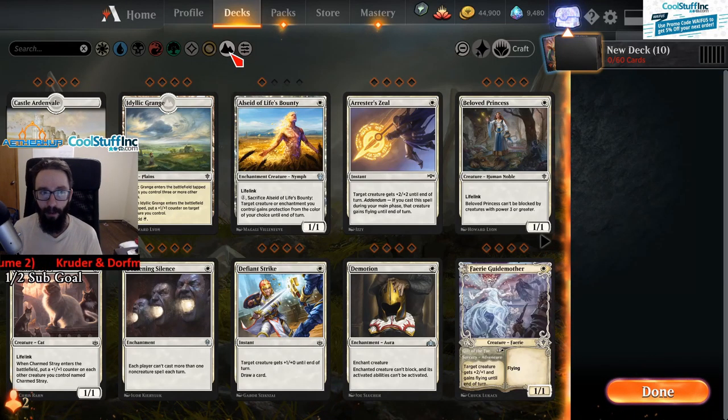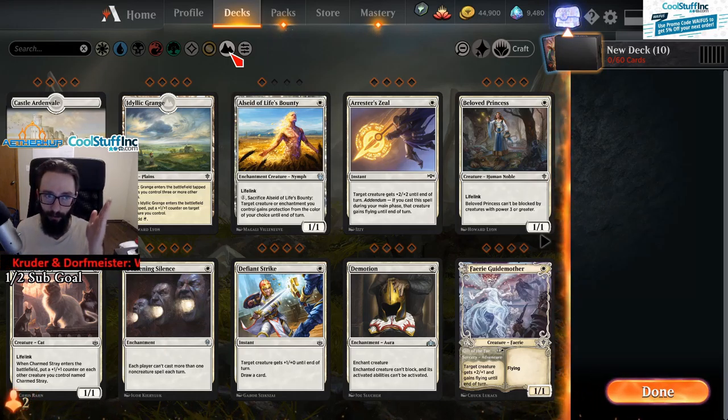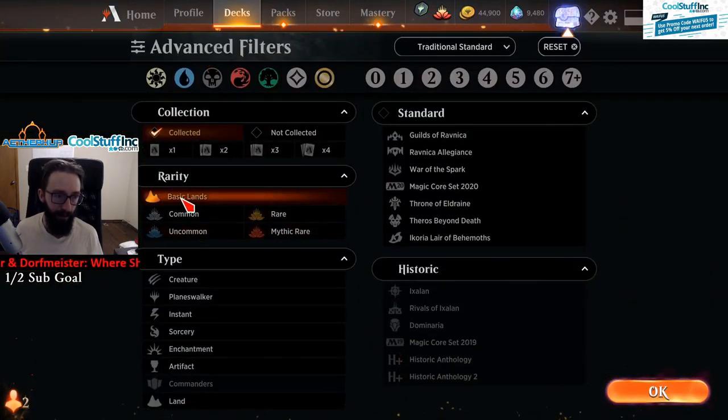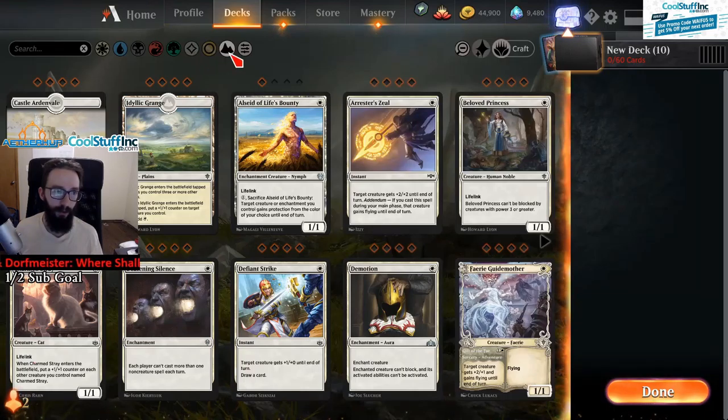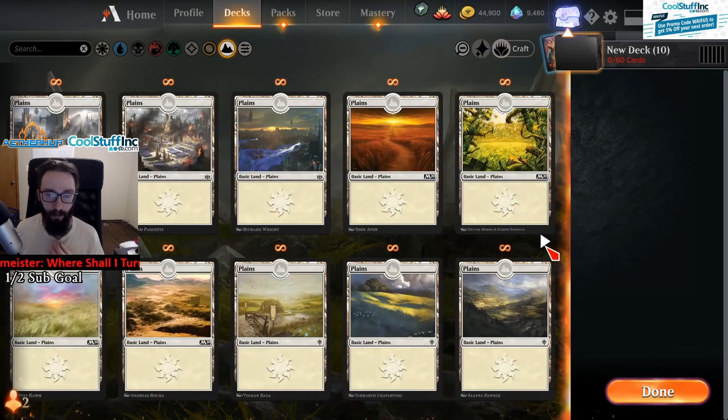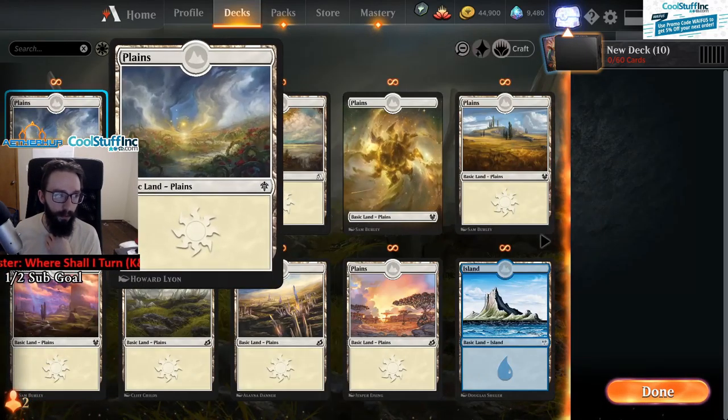Hopefully soon they implement it so we can have a favorite land that just defaults to what we have. But you just click this button right here — you can go to Basic Lands — or you can also just do Lands, and this will allow you to go through and see all of your full arts so you can select the lands that you like the most.